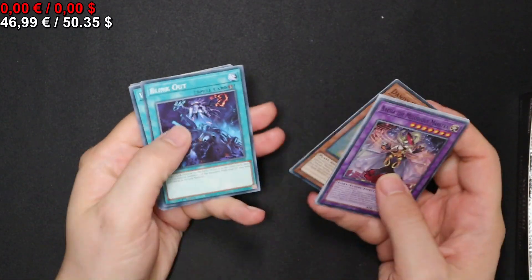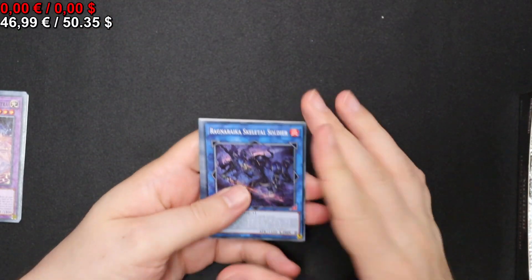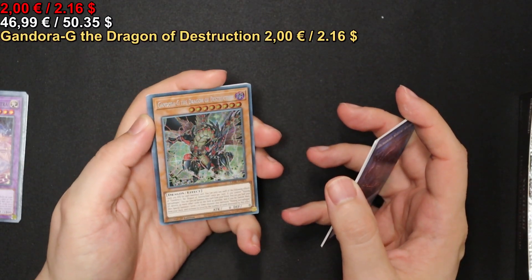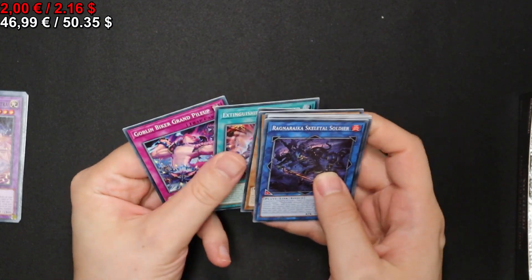We get a Dandy White Lion. Onto the next one we go. As usual I'm skipping everything we don't care about — we get a Gondorichi the Dragon of Destruction. I think we already got that in the last pack if I recall correctly.